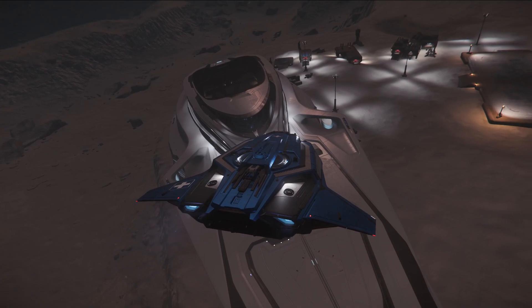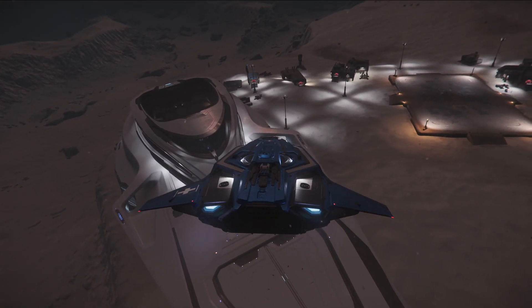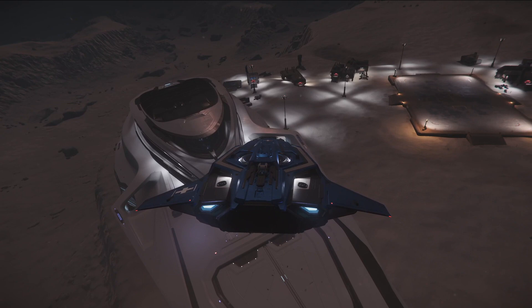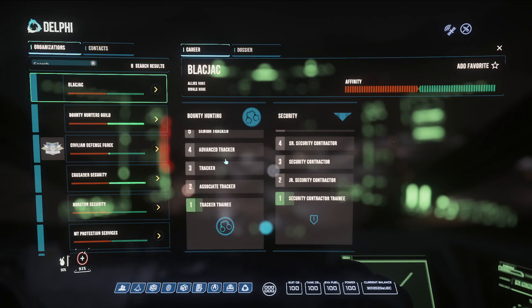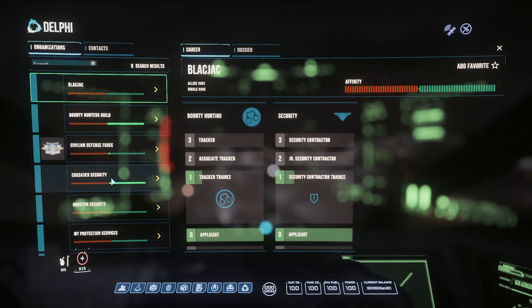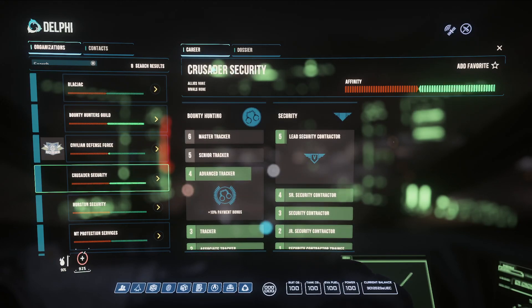We're just going to try it out and test how much money we can make doing bunkers fast and efficiently on max rep. So max rep — I'm going to show you on my Crusader security. Yours may be whatever planet you want: Crusader, Hurston, Microtech, or ArcCorp. It doesn't matter, but your security has to be maxed at level 5. This will give you access to the highest paying bunker missions and mercenary missions for this money grind.